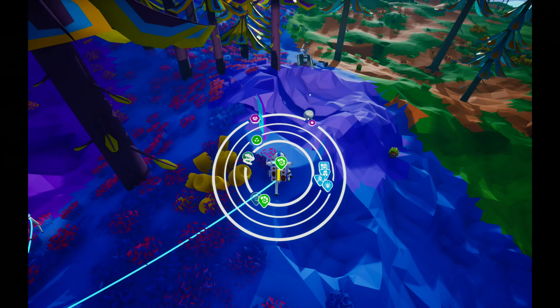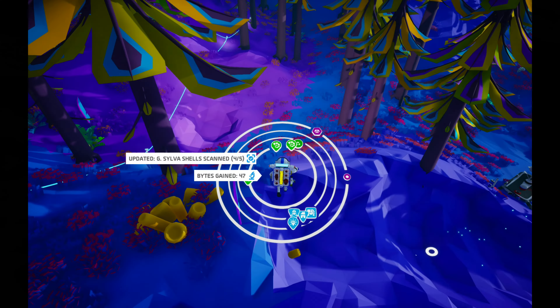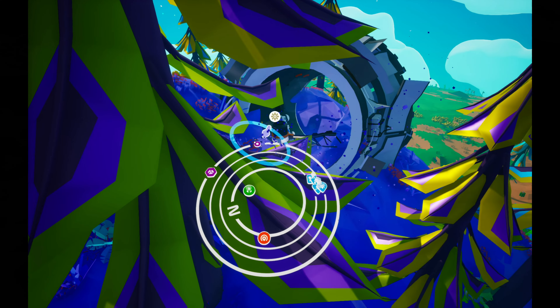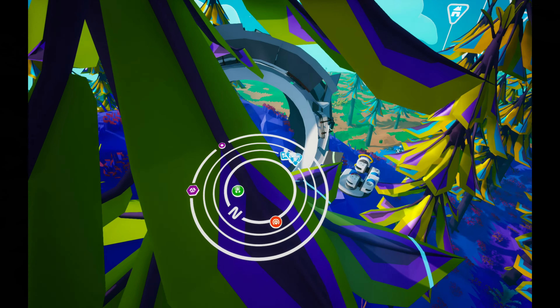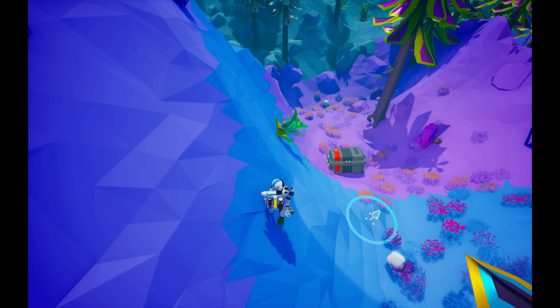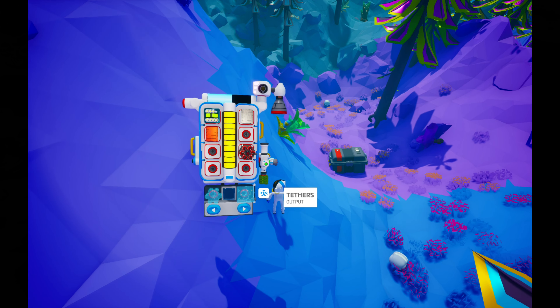There's another one over here — we just need to find two more now. Oh, there's one right here, nice. While looking for the shells, we found this auto-arm, so we're going to take that with us because we can use it to pick up stuff and transport it.